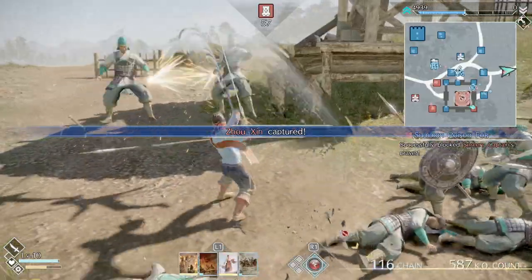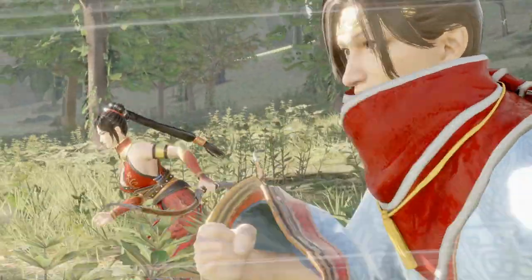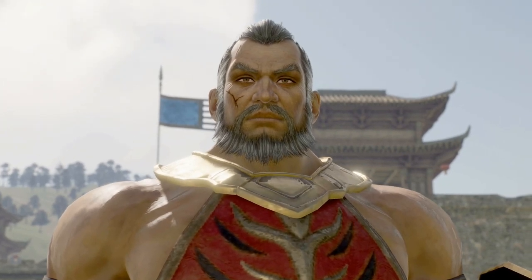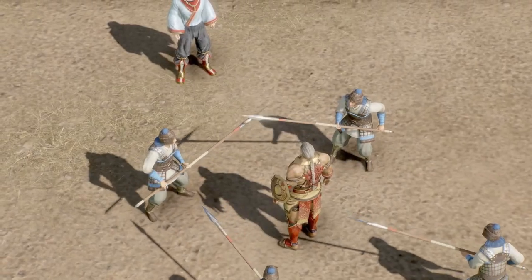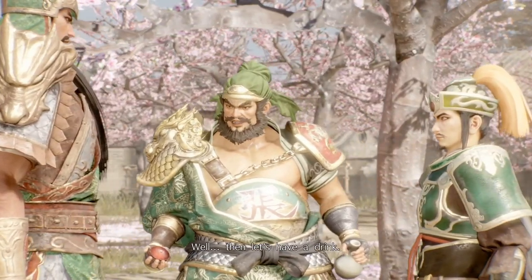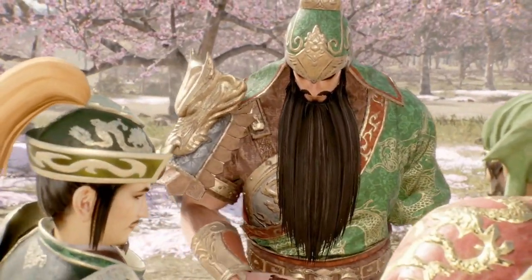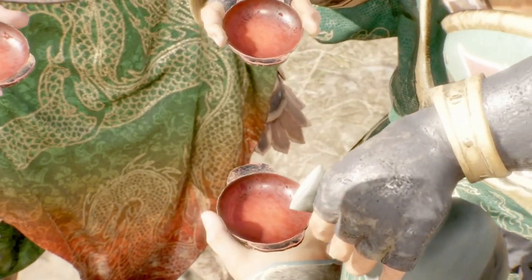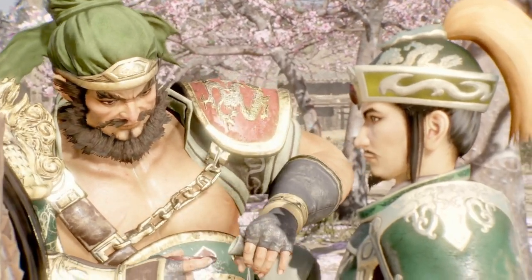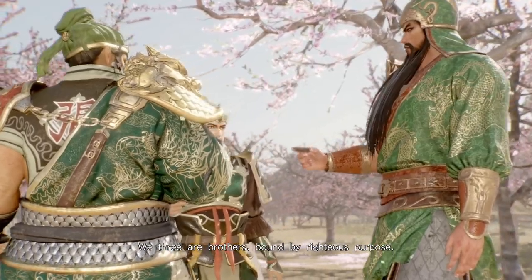There are quite a few events and scenes that play out over the course of a single scenario. Certain characters can become close friends, captured enemies may vow to stand by your side, you can swear a sibling oath to another character much like the Peach Garden Oath, and you can even get married. Dynasty Warriors 9 Empires is definitely a different experience, and probably one a lot of people wouldn't have expected considering the direction the original ninth game began to explore.